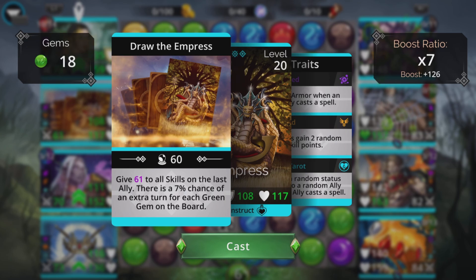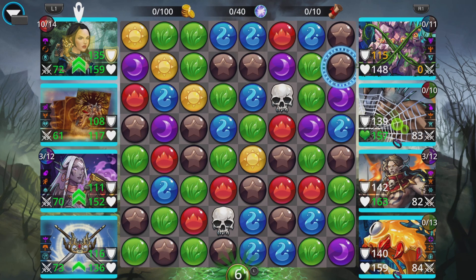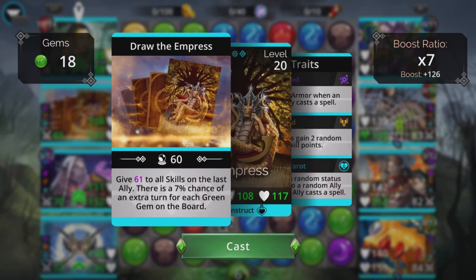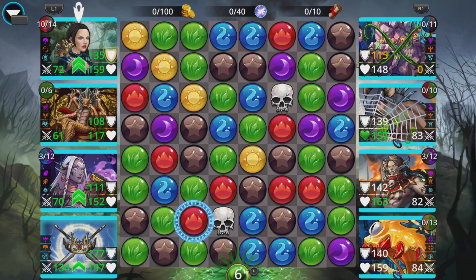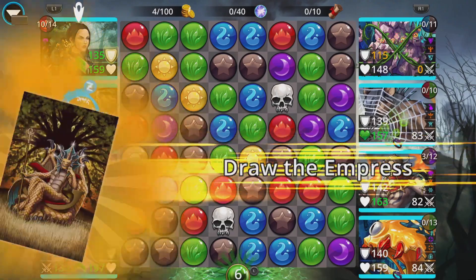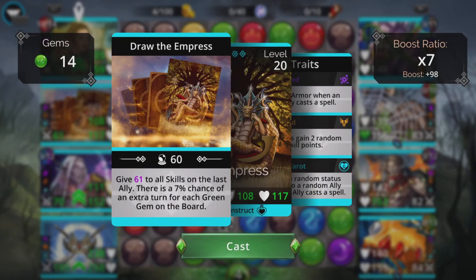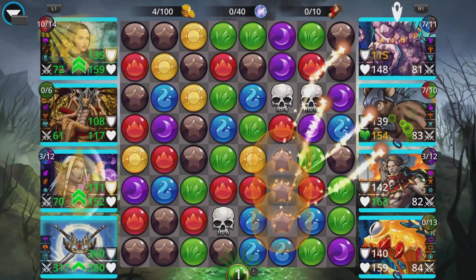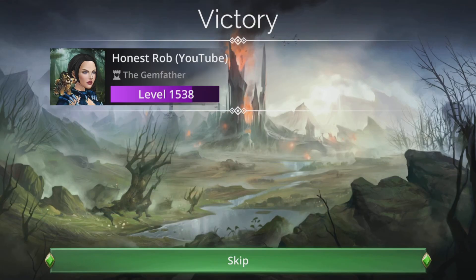We're going to give 61 to all skills on the last ally — this is our King Avalon doing 75 damage to all enemies. What you want is to get it above the grand total of the life and armour of the enemy, which is around 300 each, and this happens really, really fast. We've got a guaranteed extra turn — bang, there's the boost, now on 136. Extra turn guaranteed again. Do it again — boosh! We are now on 319, and everybody's dead. Simple as that.